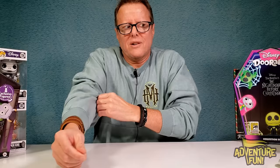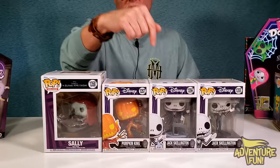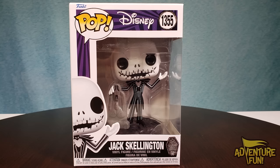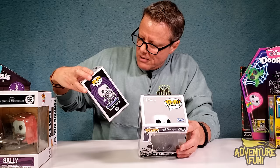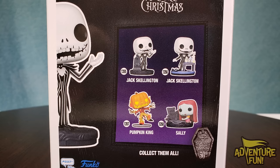They got some cute characters. Let's go with our Funko Pops — this one confused me a little because you have the three regular sizes and a jumbo Funko Pop, but it's in the series of 1355, 56, 57, and 58. There's the first one, 1355 Jack Skellington, holding on to a tombstone. Then 1356 Jack Skellington with his lab kit, and 1357 is the Pumpkin King which looks really cool — the Pumpkin King's on fire. Then you got Sally at the grave.